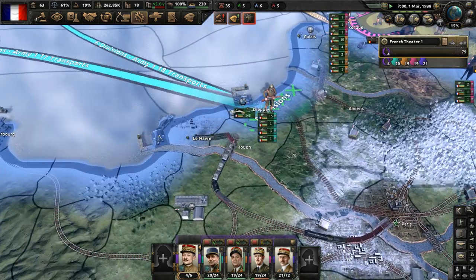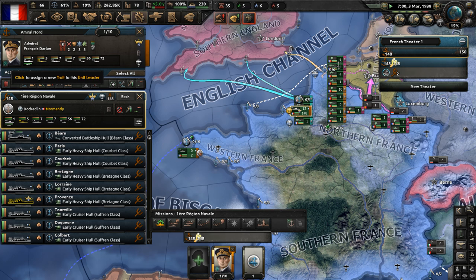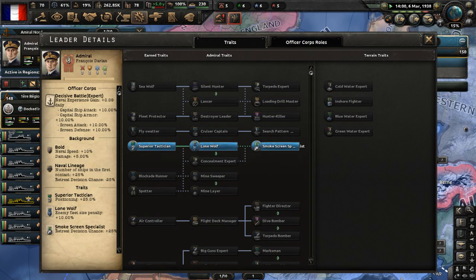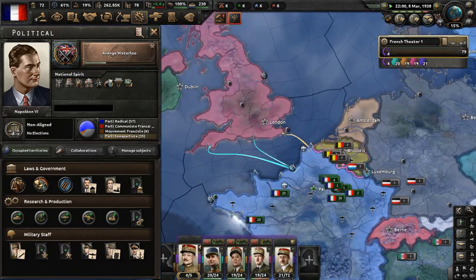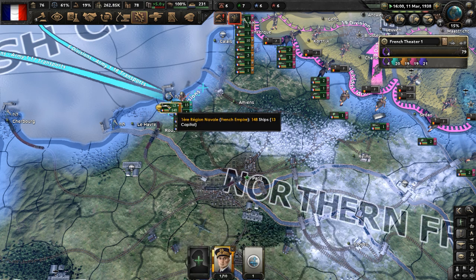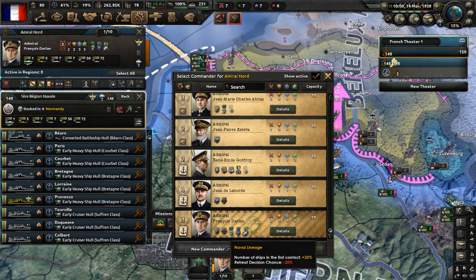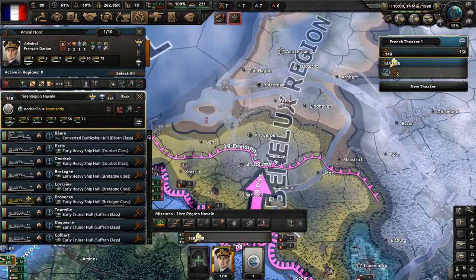I'm going to have to deploy these ships and get naval supremacy, maybe for a day. Give Darlan 'Lone Wolf' - that will make fleet size penalty lower and make him a smoke screen specialist, which is useful for retreating. Retreat decision chance plus 25% - at least if he retreats, that won't guarantee our navy will be destroyed. I'm pretty sure the Royal Navy will be a lot larger than us.